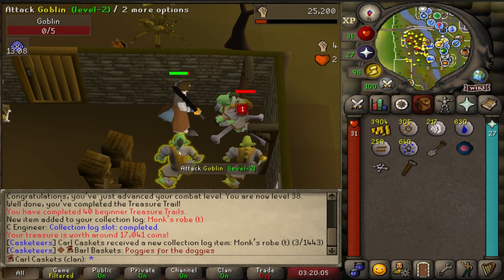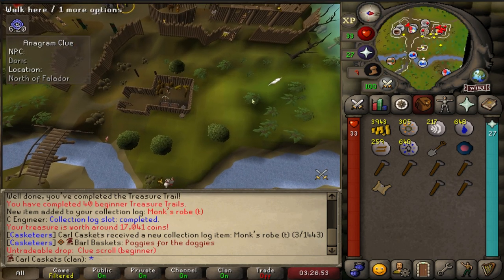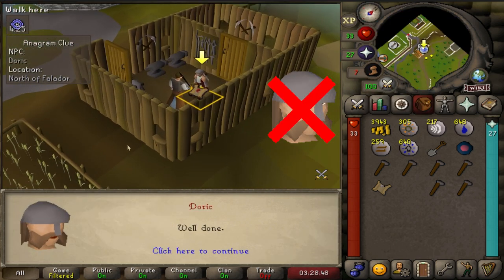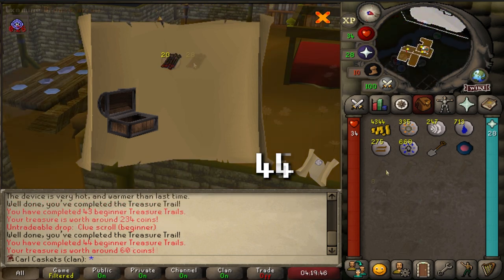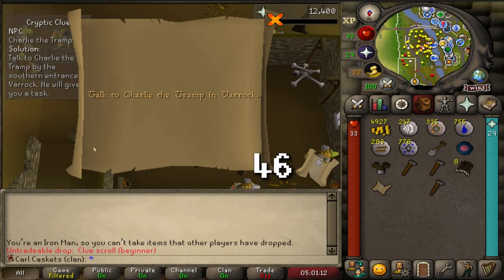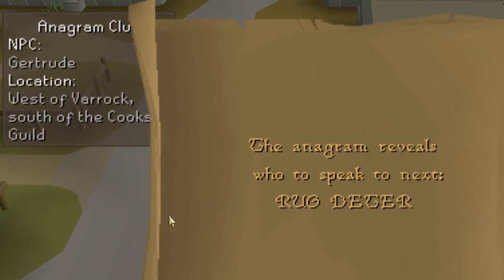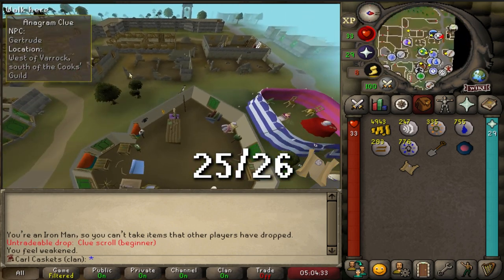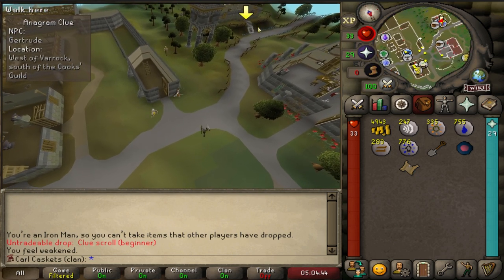Clue 41 - Doric and Falador! No freaking way - two left! Hello Doric, nice to meet you, my name is Carl. Another one - Charlie the Tramp, new clue step. Yes! Gertrude west of Varrock - no freaking way, dude! That's the second-to-last step I needed. It's the last anagram step. One more and I'm done!